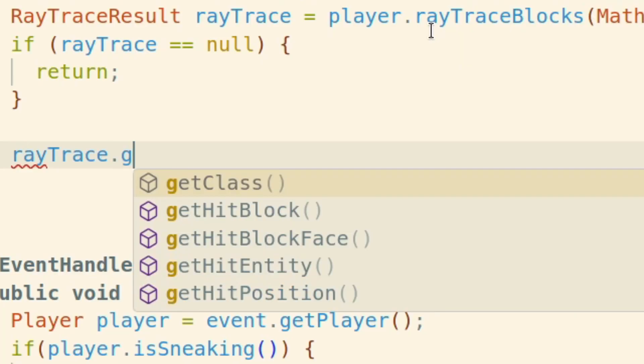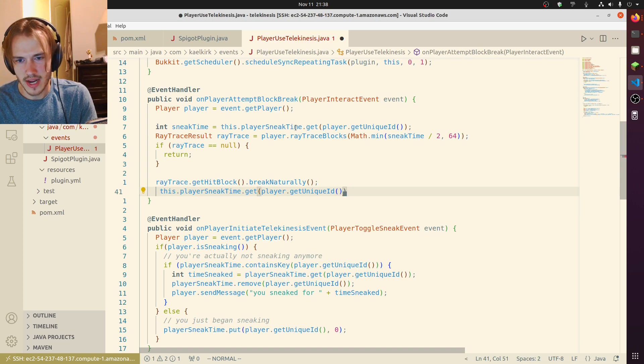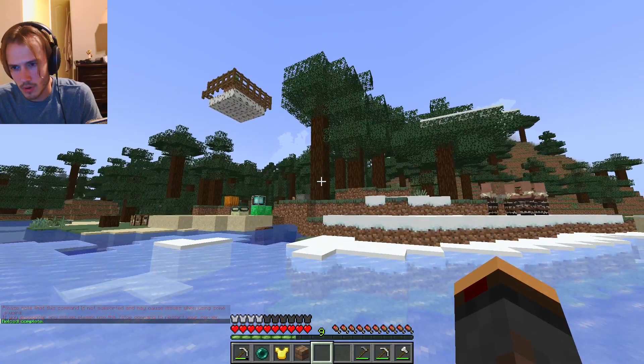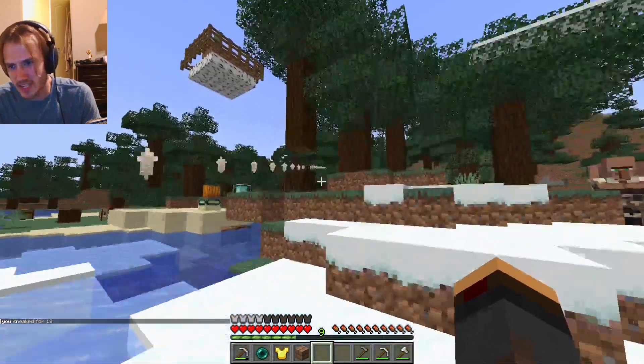Raytrace.getHitBlock. Break naturally. Once they break the block, we want to reset the time that they have been crouching for. Think, think, think. Interact. Boom, and it's gone.